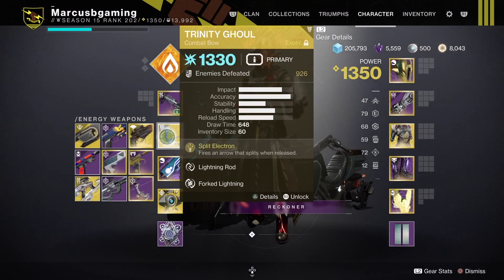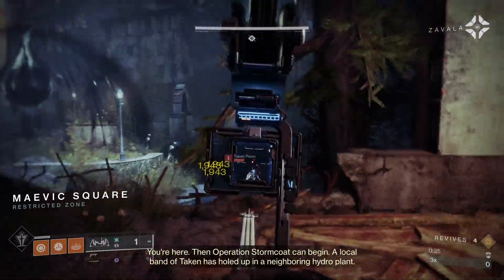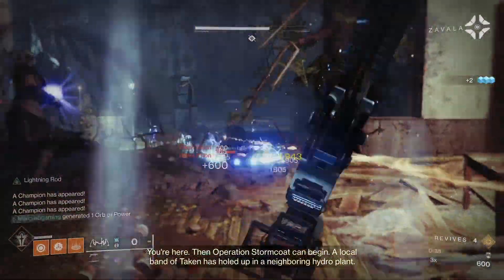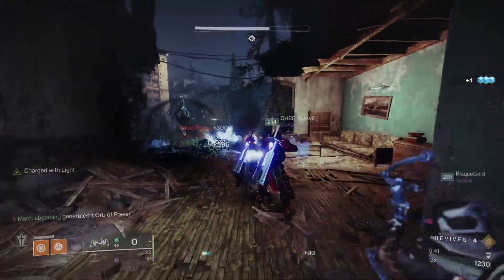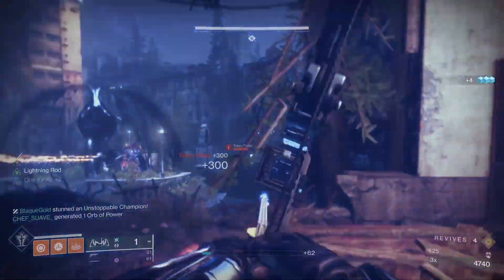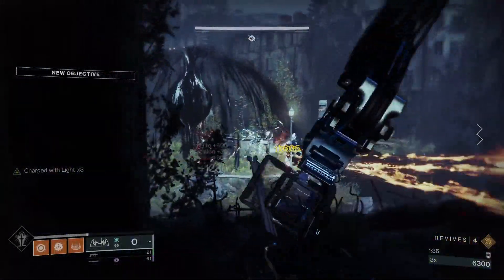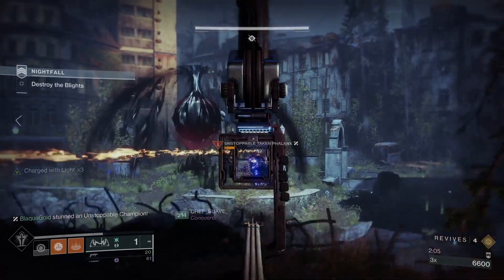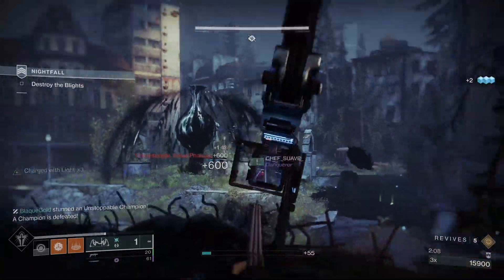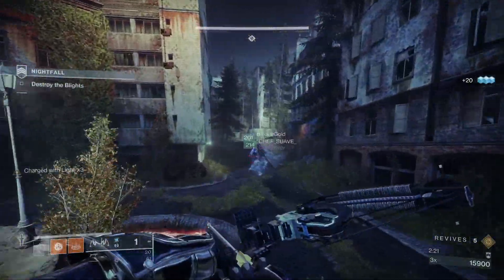Feel free to change up or tweak the loadout to work best for you, but this setup works. Start it up and make your way over to the first blight area. You'll have 3 taken phalanxes, 2 with arc shields, 1 unstoppable champ in the blight, and a bunch of scions. Keep your distance and don't get hit by the axiom dart orbs from the phalanx. A blinding nade in the crowd makes this much easier. Stay near the doorway until you clear out the enemies outside the blight, then focus the last phalanx and the champ. If you don't break the blights, you won't spawn extra champs and enemies, and you will still be able to get a platinum rating if you kill everything. So don't pop the blights until you clear enemies around the 3rd blight.